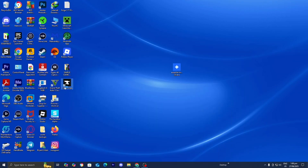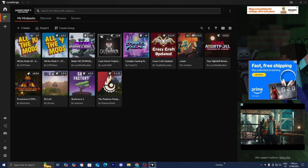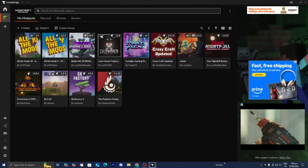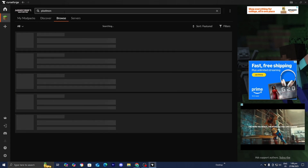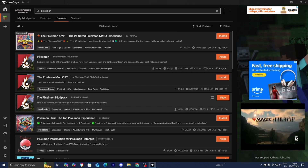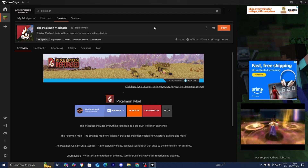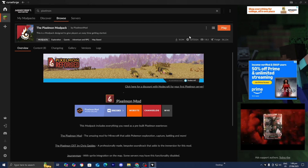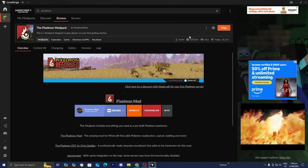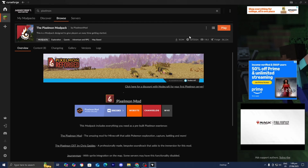From here, go ahead and open up CurseForge. Once you're in CurseForge, locate the mod pack that you are trying to play with your friends. For this video, we're working with the Pixelmon mod pack — type in the name of the mod pack and locate it. Make sure you have it installed. Just for clarification, you and all of your friends need to have both the mod pack installed via CurseForge and the Essential mod installed on their device. Please send this video to your friends so they know exactly what to do.